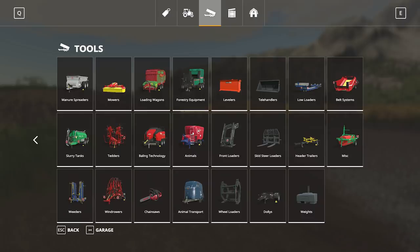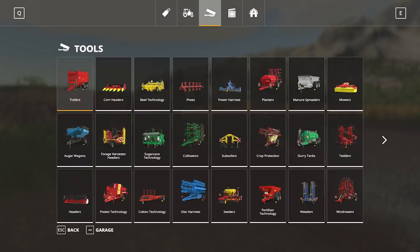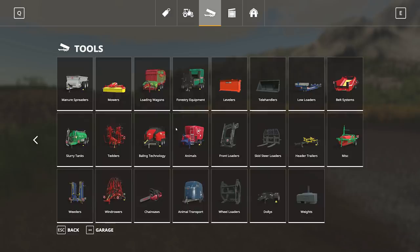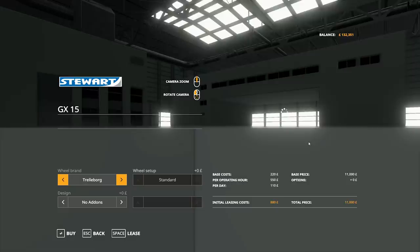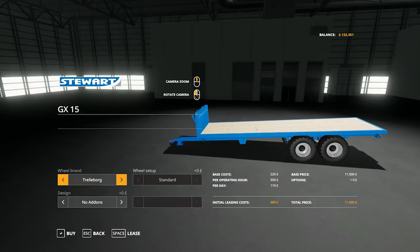It's probably going to be in either the trailer section or Baling Technology. Here it is - Stuart trailer, GX15. Looks decent. It's to carry wood and bales. We're going to buy it so we don't have to worry about having to lease any more trailers. I think it's just going to be a really good option for us. And it looks pretty good too.